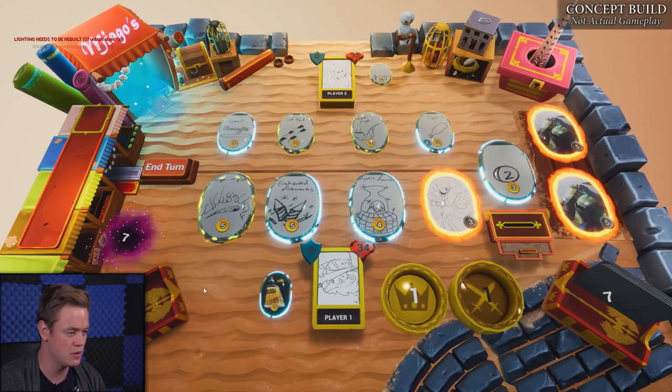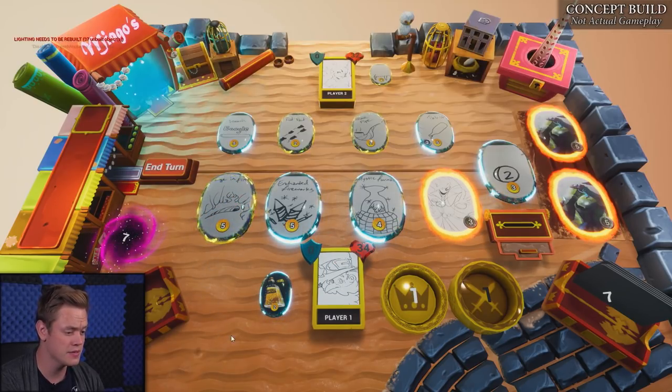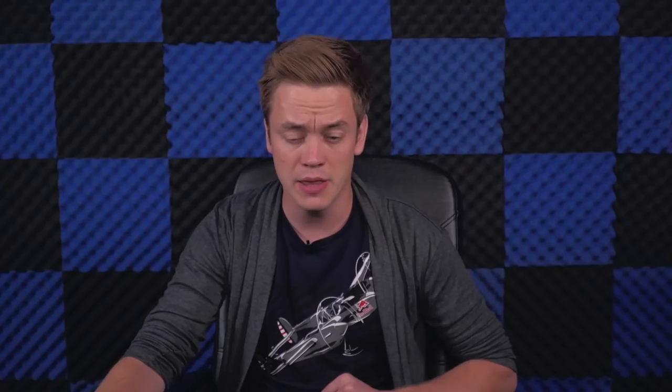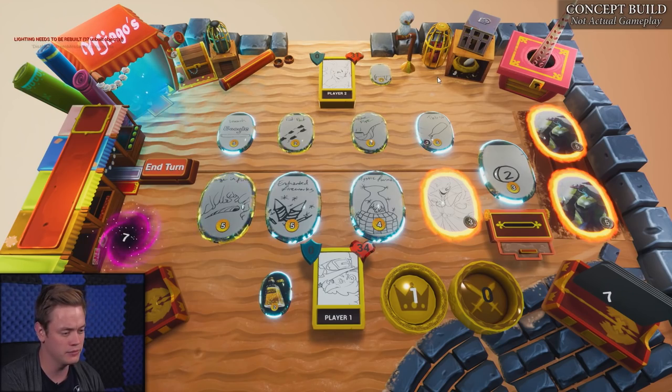When I buy that card, it gets replaced with a new one. I can't afford anything else. I have one attack — let's go ahead and hit the Vampire for one damage. By the way, the reason the Vampire is at 31 life is because she bought a card that cost life to purchase. That's kind of the Vampire trait.